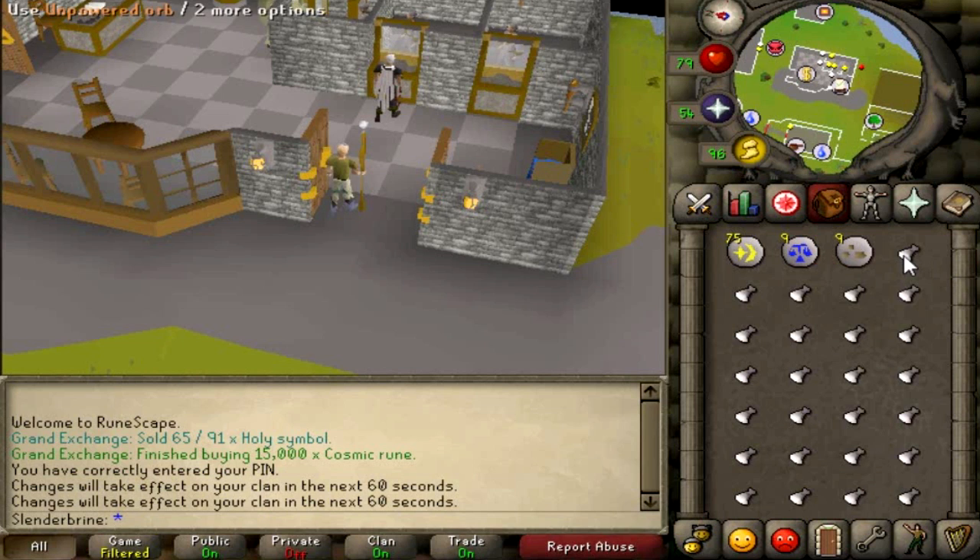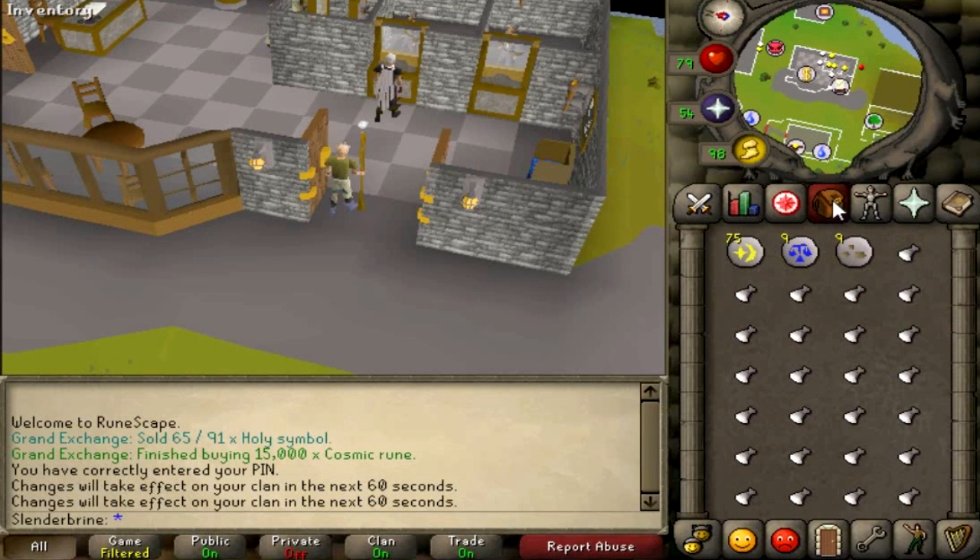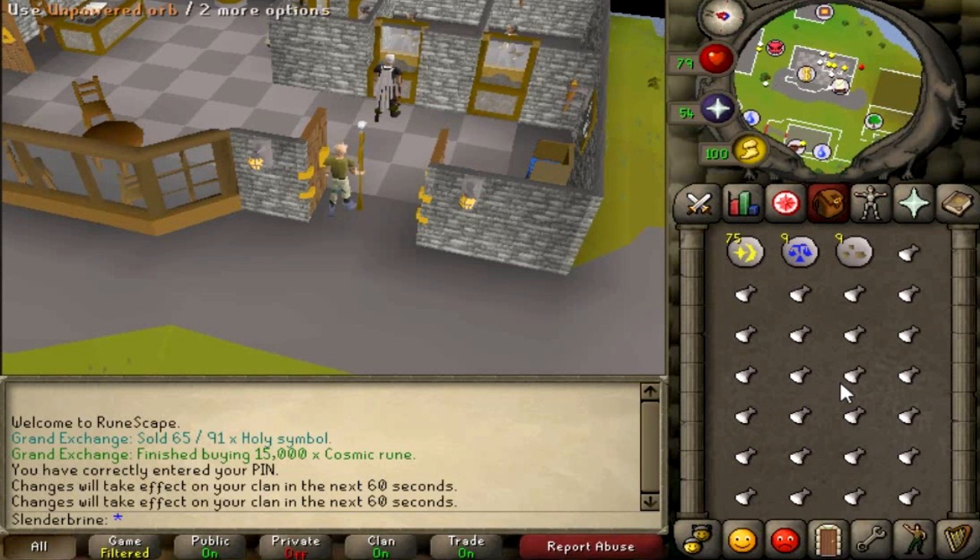Once you have all of your unpowered orbs, you're going to want to head over to Edgeville. This is the point where you're going to create your air orbs — charging them from an unpowered orb into an air orb. Assuming you're making 1,000 air orbs, you're going to need 3 cosmic runes per orb, so obviously that'll be a total of 3,000. Since I'm going to be making 5,000 air orbs, that's why I just bought 15,000 cosmic runes.